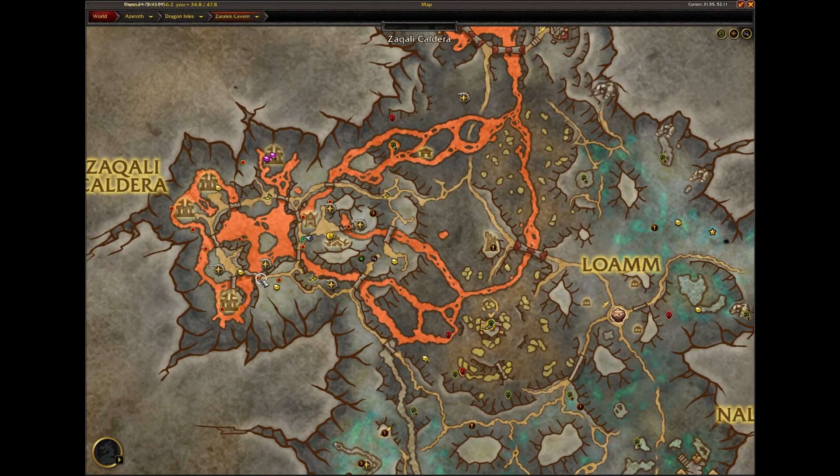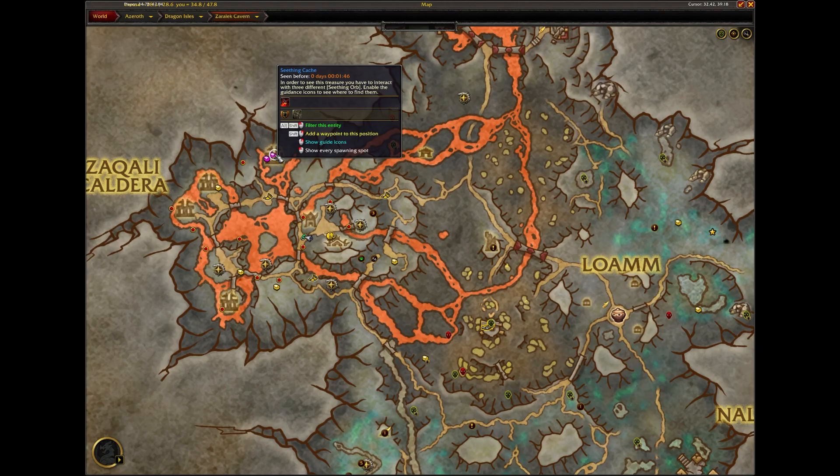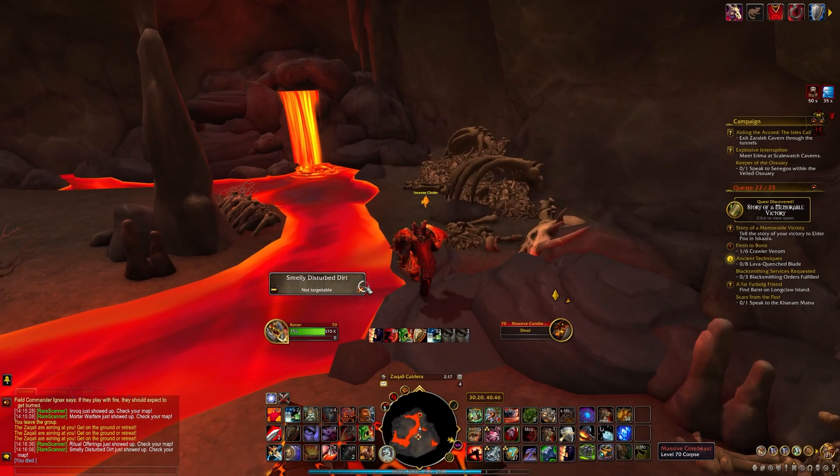Alright, so here's how you get the seeding slug. There are seeding orbs placed around this area of Zerulak Cavern known as the Zicali Caldera. The orbs are these red dots on my map here. After collecting three of them, a lootable orb spawns at this location in the north and gets you the mount.